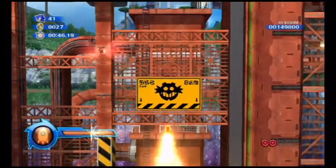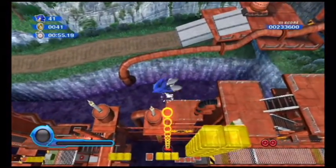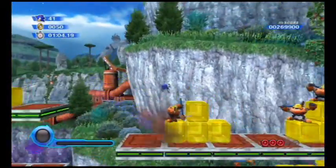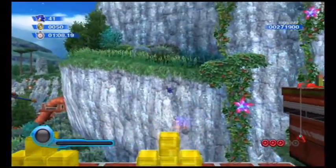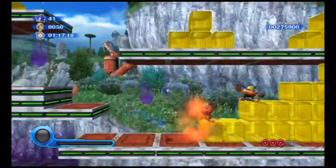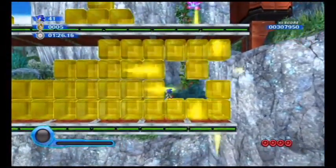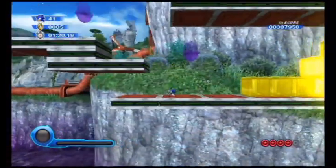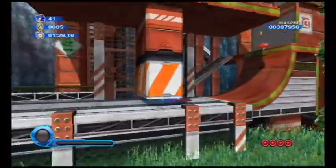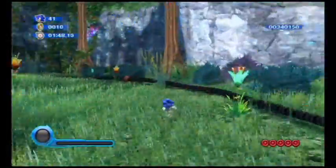This blast-off sequence gets you to a new section. We managed to destroy a whole bunch of yellow blocks. I'm pretty sure every time you go for those yellow blocks, you get a 3-up ring or something — though I may be wrong. We need to double check certain areas — there might be a red star ring around here, but it's actually over there. We actually lost all our rings, probably because we got hit by one of Eggman's robots. There's our fifth and last red star ring — that's all the red star rings in Act 5.